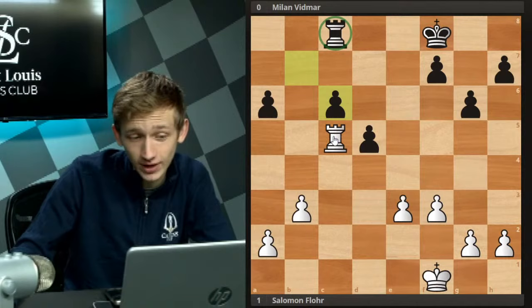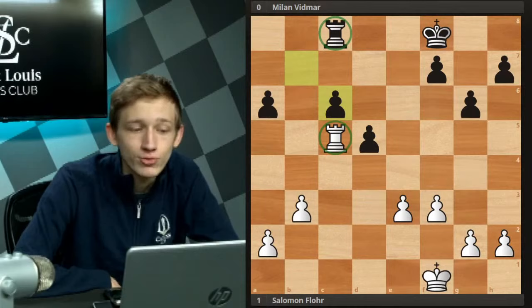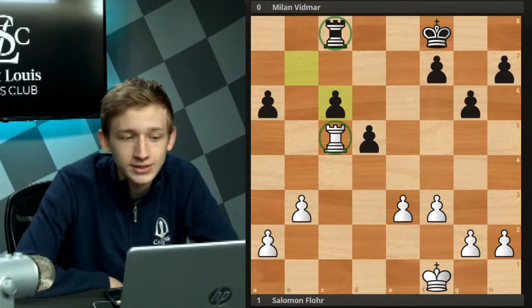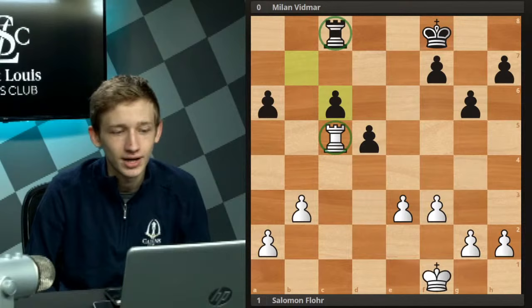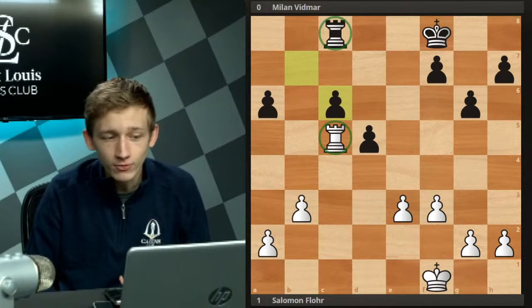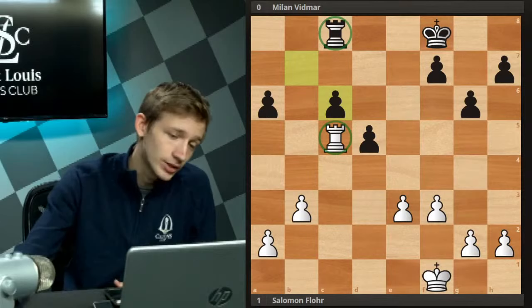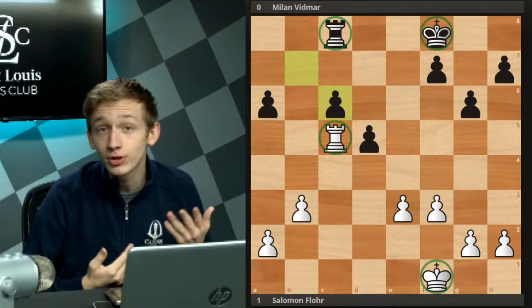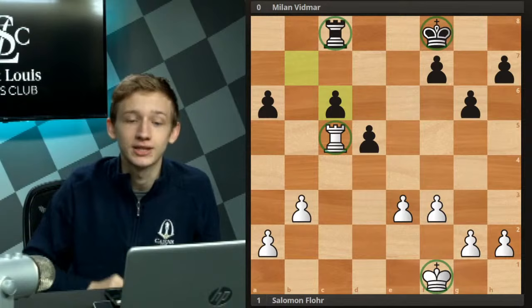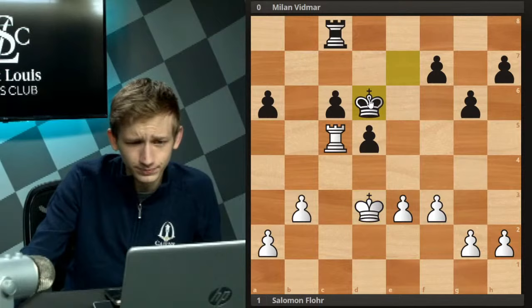The difference is this rook is passive and this rook is active. The white rook is spending its time attacking the pawn on c6, while the black rook is doomed to be defensive — working behind its own pawns trying to keep white from invading. To turn this slight advantage into a winning one, we first need to include the kings. Kings are very valuable in simplified endgames where they don't have to worry about getting checkmated. We start with king e2, black follows with king e7, then king d3, king d6.